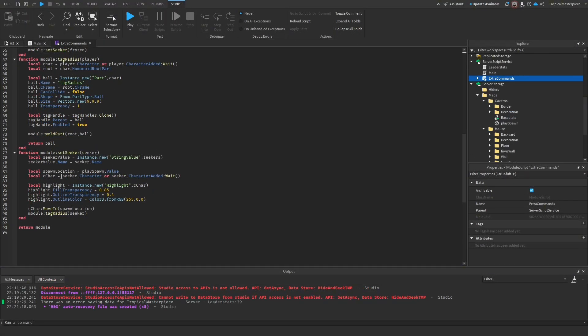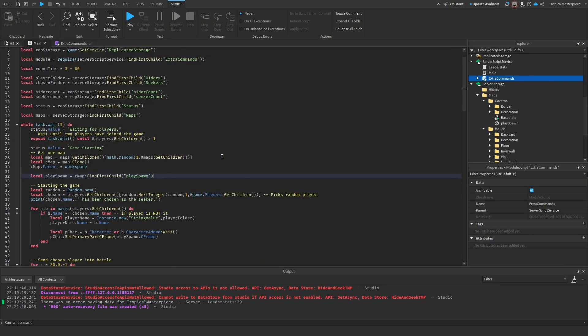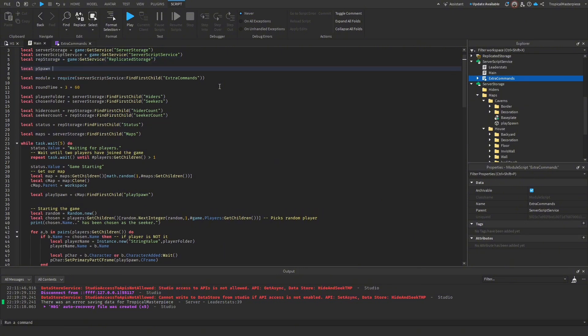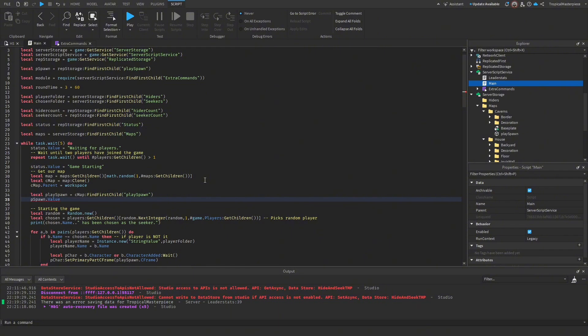Back in the main script, we need to update the play spawn value whenever we get the map. We get `local pSpawn = replicatedStorage:FindFirstChild('PlaySpawn')`. Then down where we actually get our play spawn, we set `pSpawn.Value = playSpawn.Position`. Now since this updates the server on where the play spawn is located, it will teleport our seeker and all other seekers to the correct play spawn.